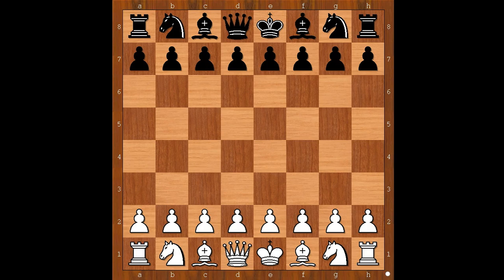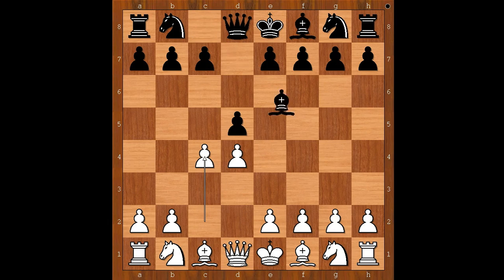Lacina had the white pieces and he started with d4. Miladinovic played d5. c4 — the Queen's Gambit. Bishop to f5: the Baltic Defense. In previous games we have seen queen to b3, attacking the pawn on b7.